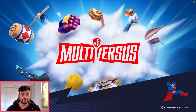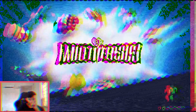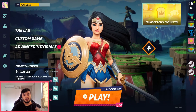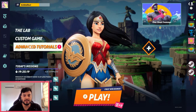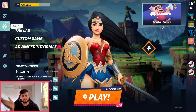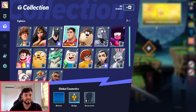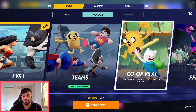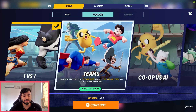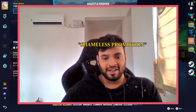Now you just enter MultiVersus — and another loading screen, we love our loading screens. There we go, we are in the game. I've already played quite a bit, and this is what your menu is going to look like starting off. You might have to finish a tutorial first, but then you can start playing. I'd highly suggest you start with Superman — he's my favorite character and amazing for beginners. You can do 1v1 or 2v2s.